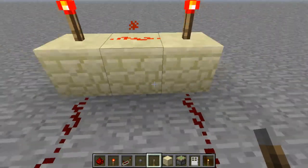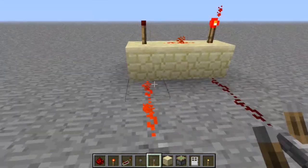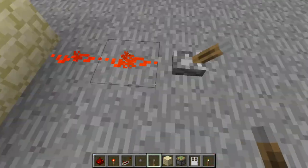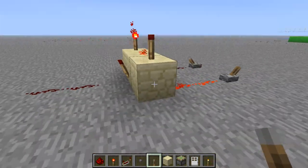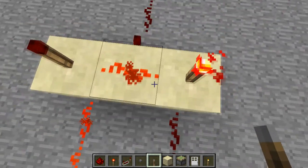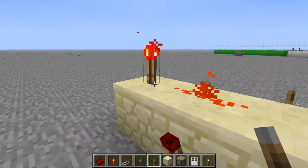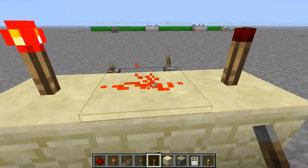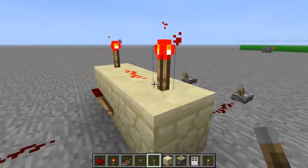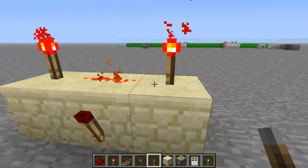It's called an AND gate because this torch and this torch both have to be off for the output to be on. If just one of them is on, then it's off. This works because one of these torches powers this wire when they're on like this.